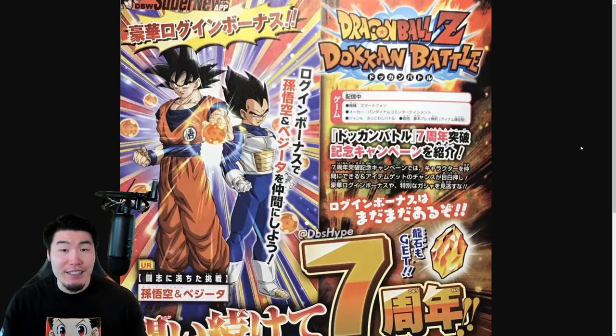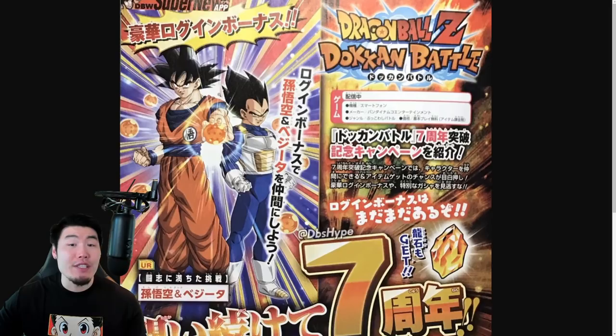Luckily, this scan did show us a few things about the upcoming celebration. Unfortunately, it was nothing huge — it's not like they revealed the upcoming summonable LRs or anything like that. But what we did learn was that the free-to-play login unit for this year is going to be a base Goku and base Vegeta, with Goku holding the 7-star Dragon Ball, obviously to represent the 7th anniversary.